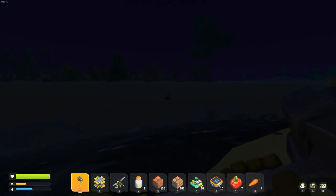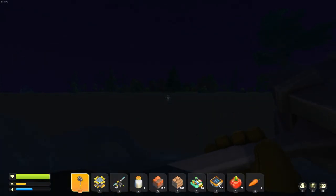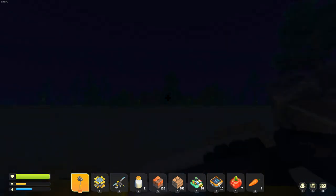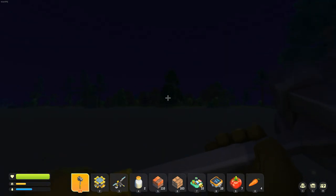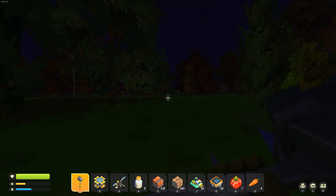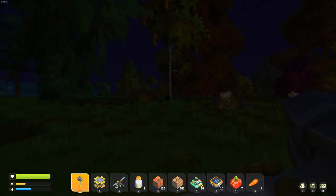My spidey senses are telling me there's some cotton on this island out here, so I'm going to swim across quickly. I think those are all the brown trees of the cotton biome — the little cotton areas — but it's dark and hard to tell. They look brown. We did it — we found cotton! Fantastic, let's pick some cotton.